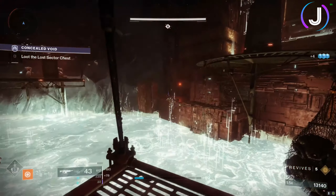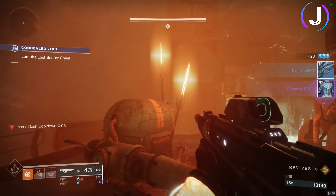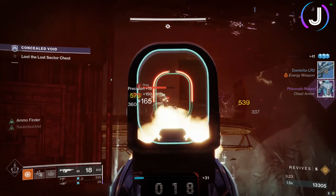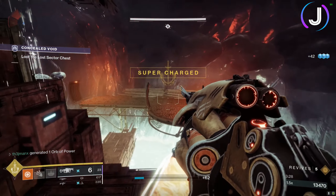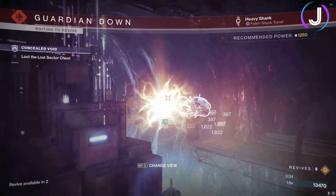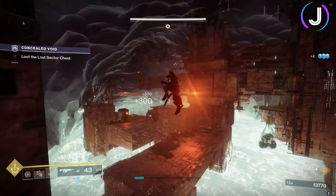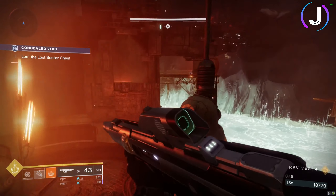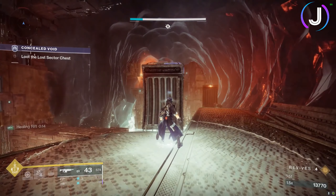Moving on to the next section: there's one more solar-shielded Shank and an Overload champion. Take out the Shank first — stay on the bottom platform and clear the initial Dregs. Make sure Anarchy is reloaded, then push up: solar grenade plus one Anarchy should be enough to take out that Shank. Then reset and go for the overload champion. There's also a sniper behind him; try to take out the smaller add first with your Celestial Fire to activate Sun Bracers.